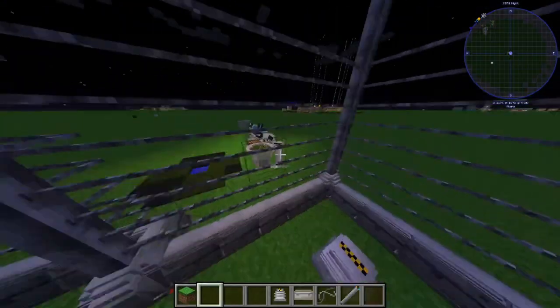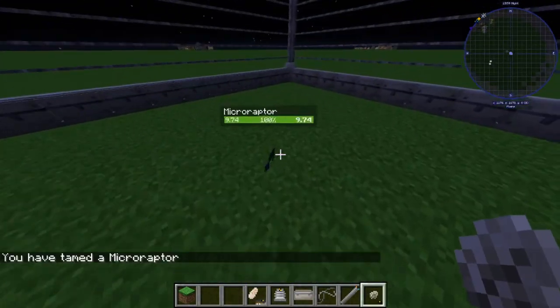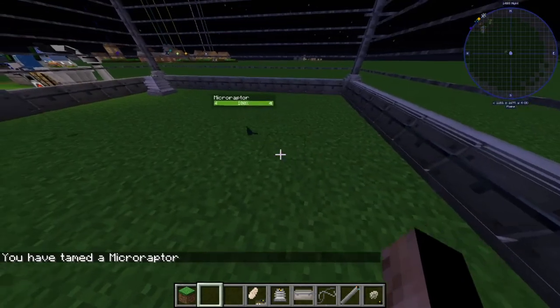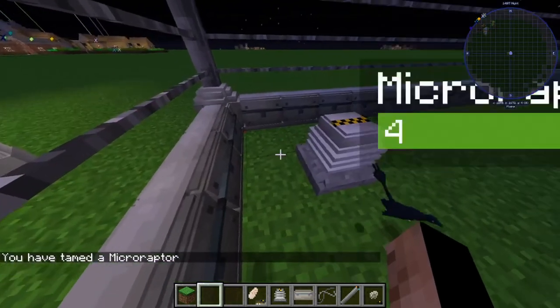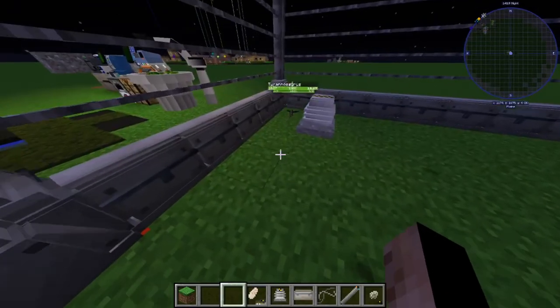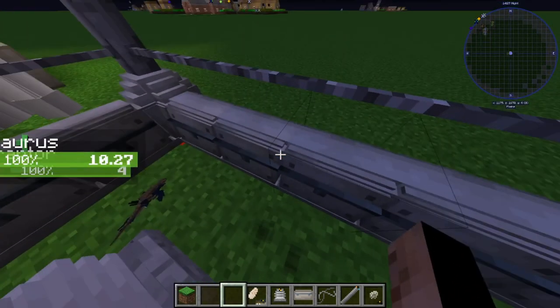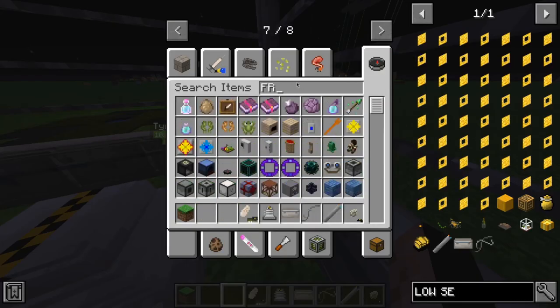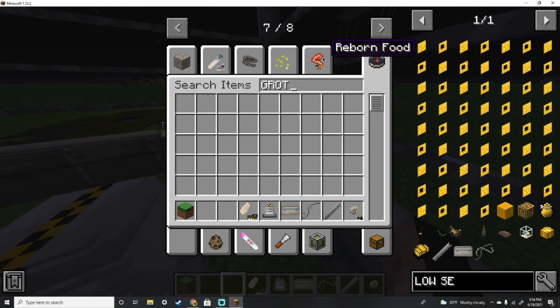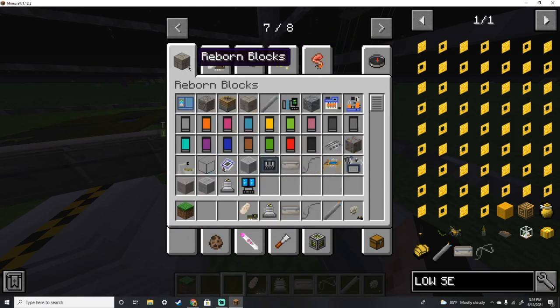They're going to hatch now, so we're going to put our micro raptor in here. They seem to have started taming. Oh, the micro raptors are fighting each other! Okay, the micro raptor is dead. We're going to grab a group sealant — I think it's somewhere in the reborn items category.